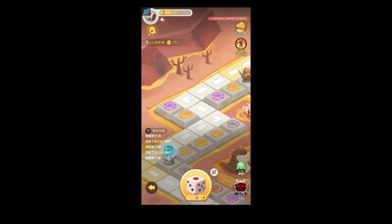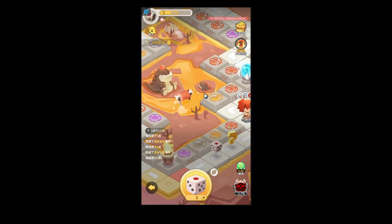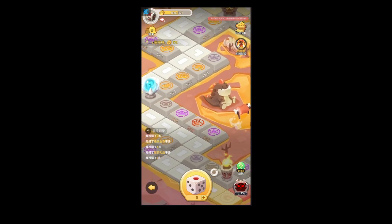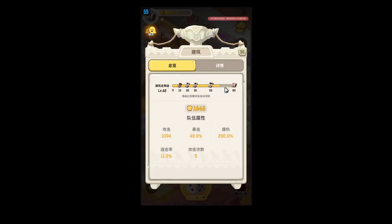A major thing that changed is there's no more vendor, because there are no coins spent in this mode. They still have the mechanic where every X amount of things you get, you get the item that takes down the boss's HP. And this bottom part of the screen is new.